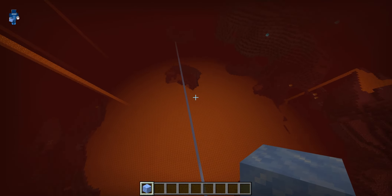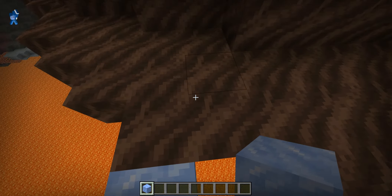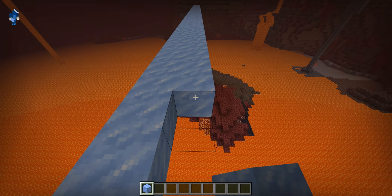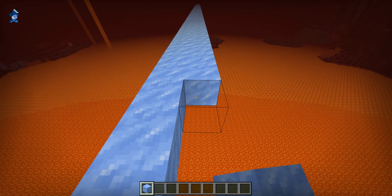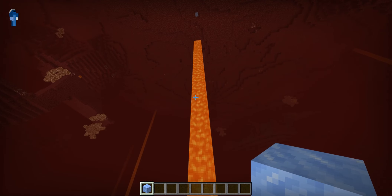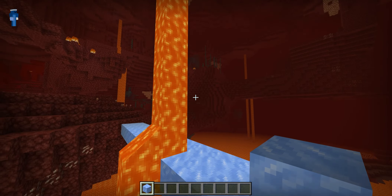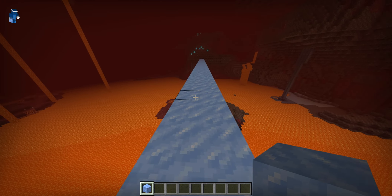If I just make this two blocks thick, I'll show you. Some people create what are called nether highways, and those are made using boats and ice. You can have the ice every other block, but that just takes a long time to build.